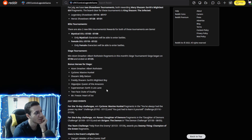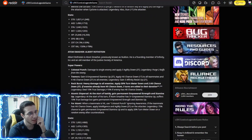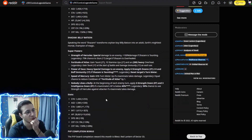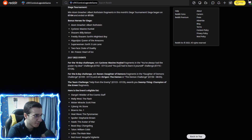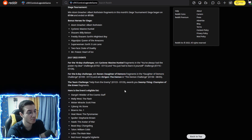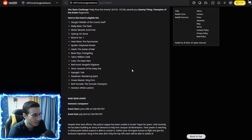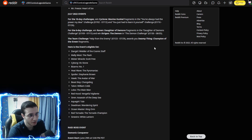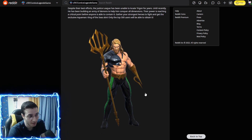I have Shazam, Hippolyta — don't have her — Superwoman, Two-Face — don't have him — and Mr. Freeze, so I'll have three bonus siege characters. I don't think the siege character lineup is that great and I probably won't invest much XP into Atom Smasher beyond L3. The 10-day event will feature Cyclone, and the six-day event is Deadshot again — I might get him to rebirth one.